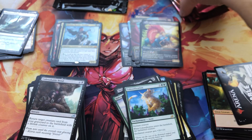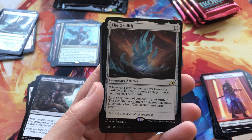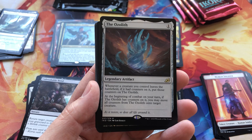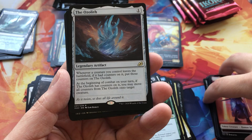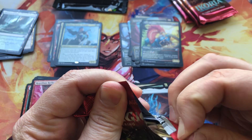We're down to our final five packs. Human Soldier token, a Mountain, and the Ozoleth — very cool. I love this artwork, really interested to see what this card does and if there can be cool synergies. Like the artwork a lot. Four more packs to go.